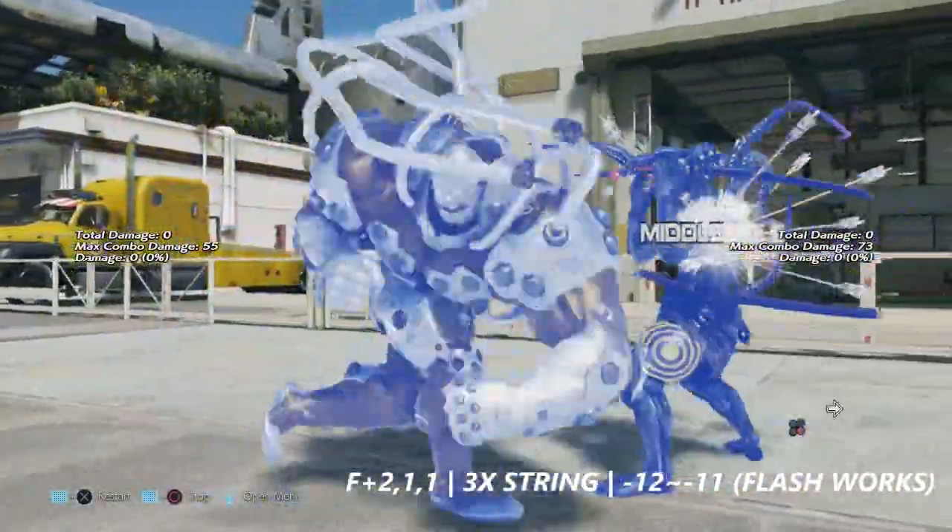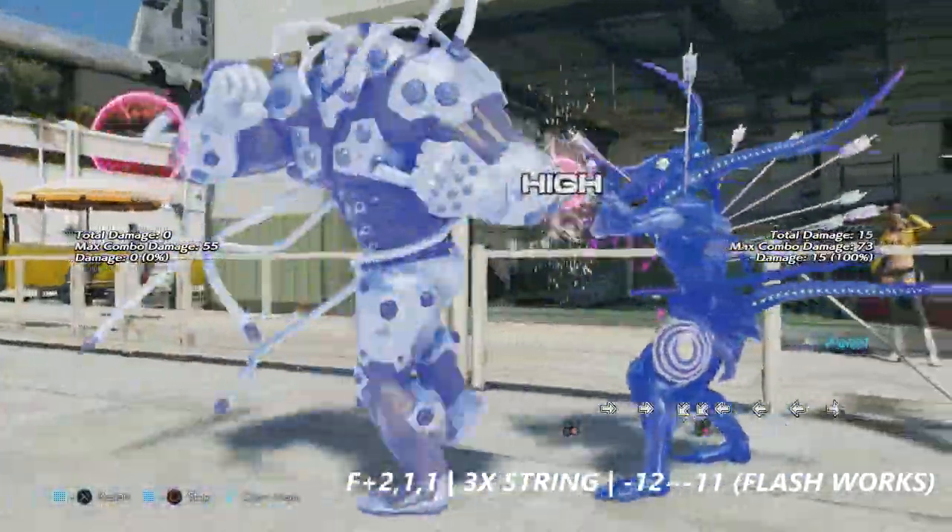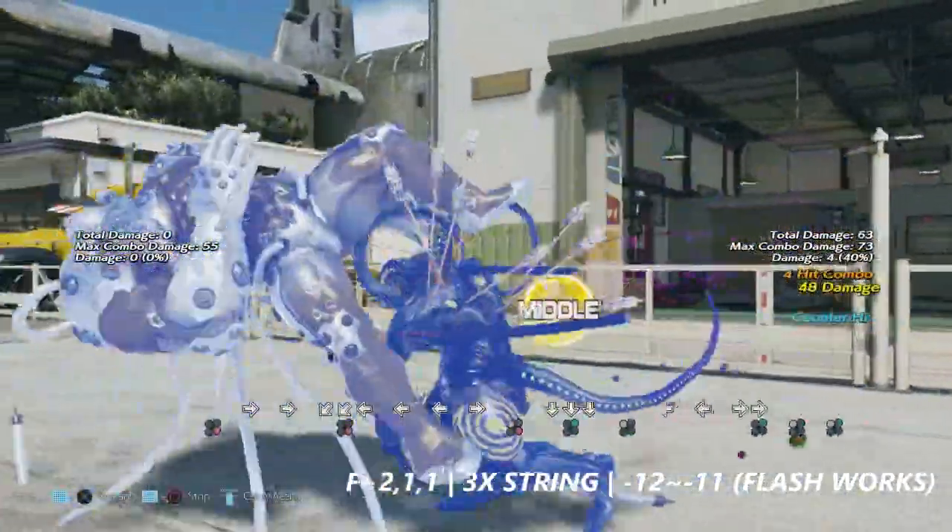4+2 into 1 into 1 is a 3-hit string. This move is negative 12 to negative 11 on block, and flash will interrupt the last hit.